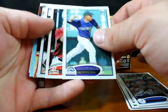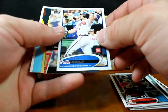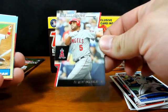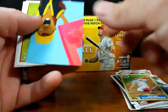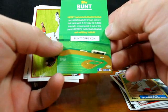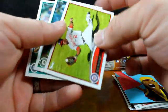Jonathan Herrera. J.D. Martinez. Dan Uggla — fifth consecutive 30 home run season by a second baseman — A Cut Above die cut card. Albert Pujols die cut card. Ryan Zimmerman 1987 Topps Mini. Something that appears to be a puzzle — Bunt.topps.com — probably just an advertisement card.